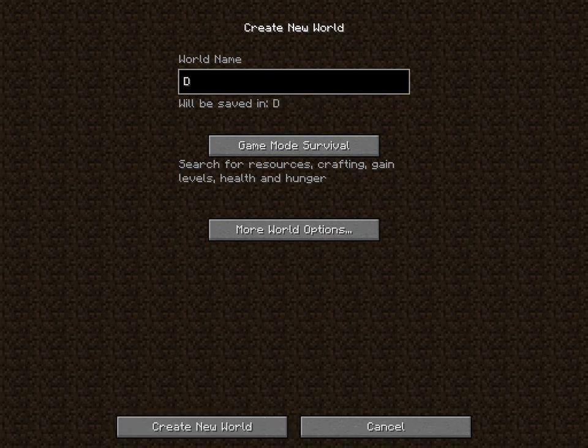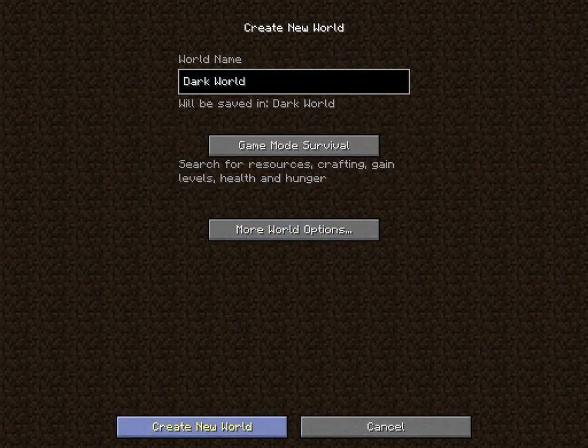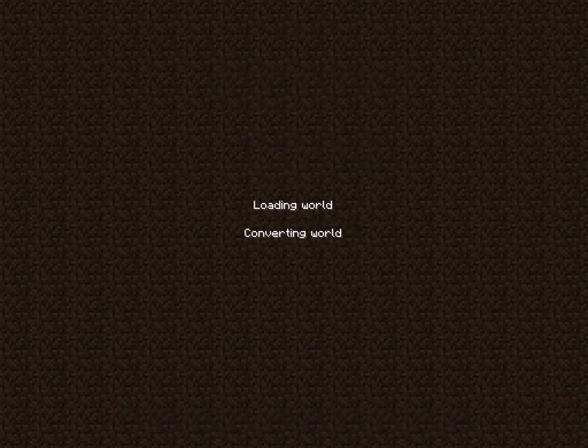Dark Trilogy. Dark World. Create a survival. I'll name this 'Dark World' as a seed too, if you guys want to create the same world. The Dark Trilogy basically has three parts: the tech side of things, the magic side of things, and the natural world side of things. I don't know why it's called 'dark,' but whatever — we'll call it Dark World and go with the whole dark theme.